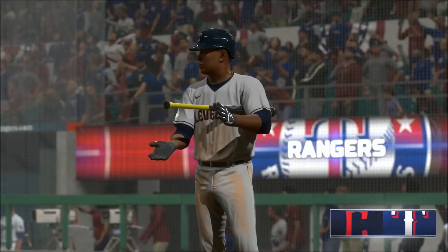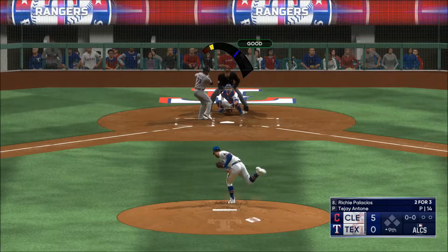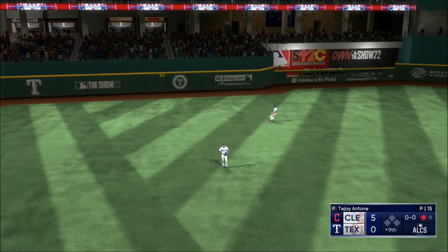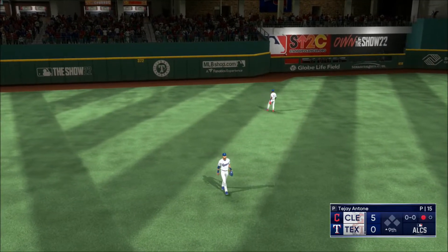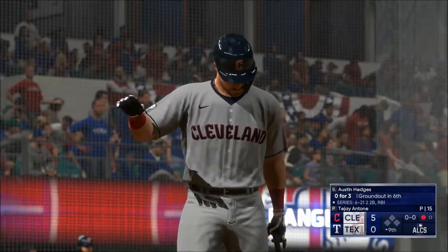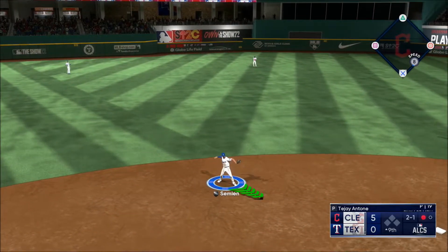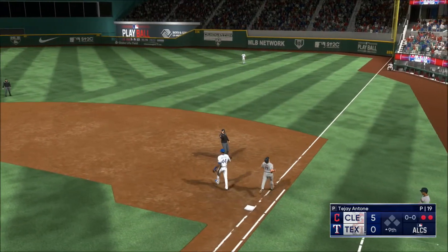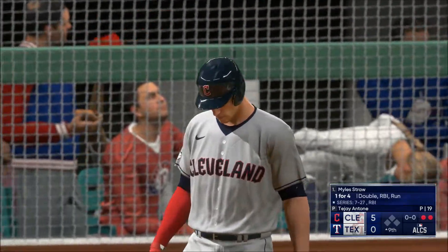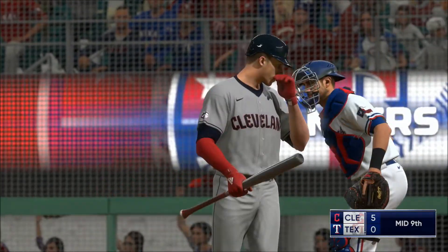And the Rangers — we go to the ninth. Stepping up for the Guardians and a pitch. This one high in the air to left center — makes the grab. One away. Austin Hedges now. So when you can also turn it up offensively and be a force there, that is a win-win — every manager's dream. Simeon tosses over to first. Two up, two down. Here's the speed threat. Kicks and fires — and he chases that one. That's out number three.